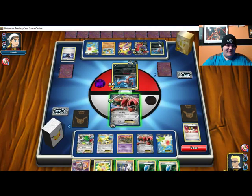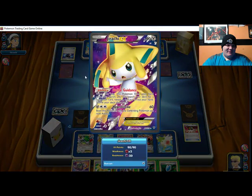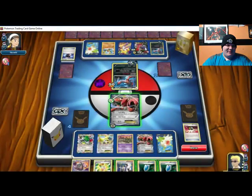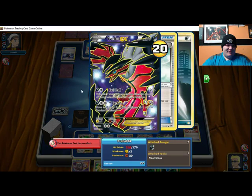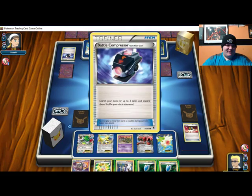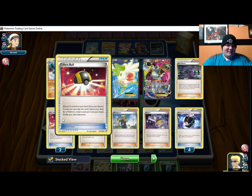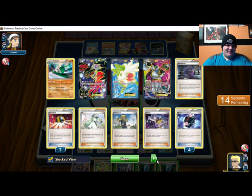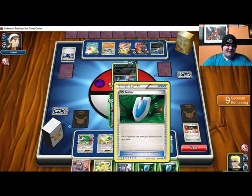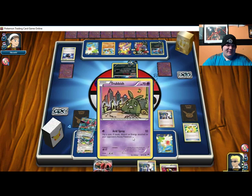Why can't I play that one? I'm not sure why I'm unable to do that. It sucks — Fright Night Eviolite just turns off the Spirit Links as well. Why is this a thing? What the hell did he play? I guess I'll Sycamore since I drew no energies.